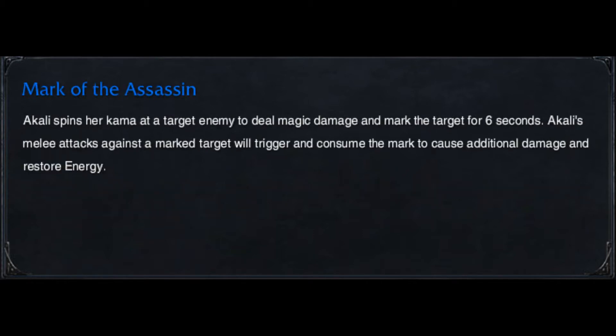Akali's Q is Mark of the Assassin. Akali spins her kama at the target enemy to deal magic damage and mark the target for 6 seconds. Akali's melee attacks against the marked target will trigger and consume the mark to cause additional damage and restore energy. Basically you throw your kama at the enemy, they get a spinning kama over their head, and then you attack them for extra damage. You rank this first and max it first.